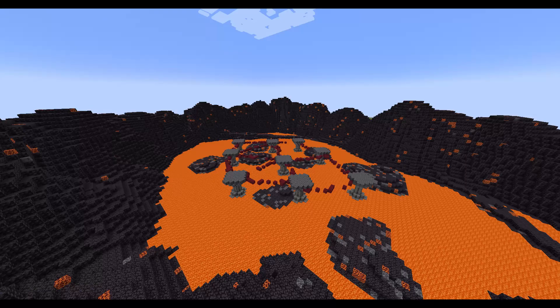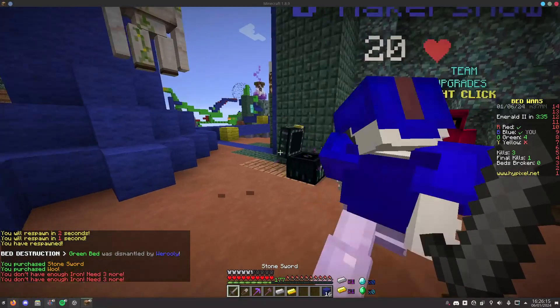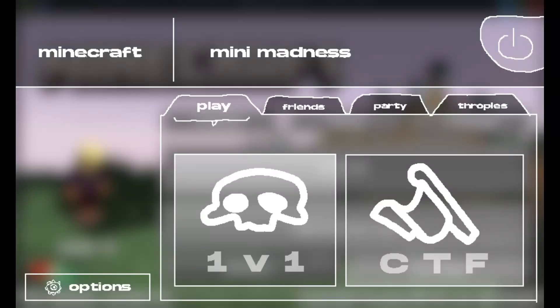My modding skills at the time were not as good, so starting fresh made sense. The first thing I wanted to work on was overhauling the main menu. Because I'm tight, I wanted the hosting to be as cheap as possible, so I figured I could do away with lobby and proxy servers entirely, replacing them with a custom main menu and API.